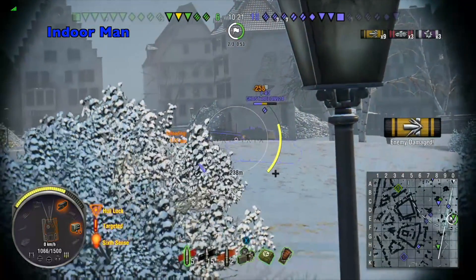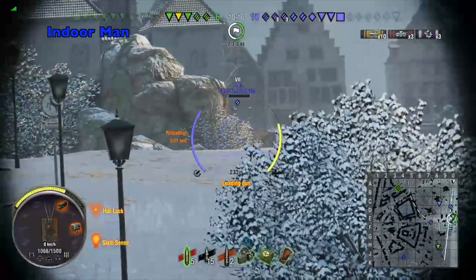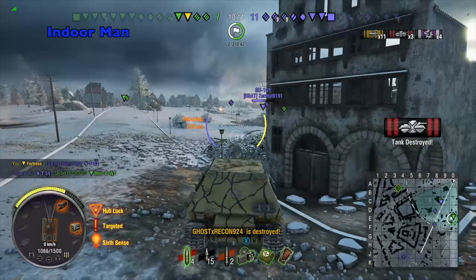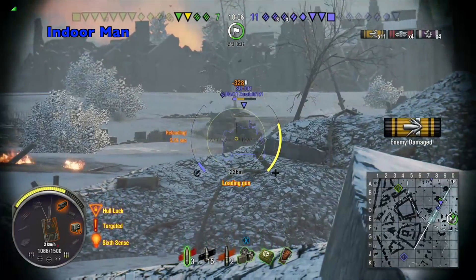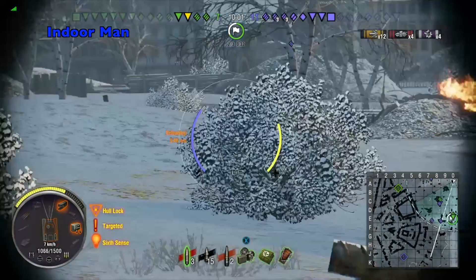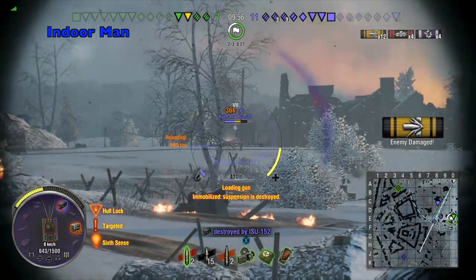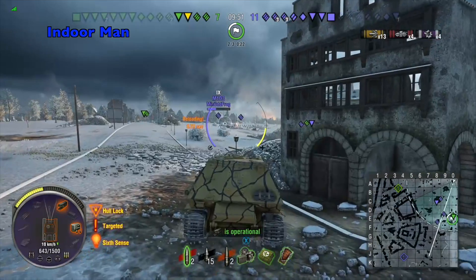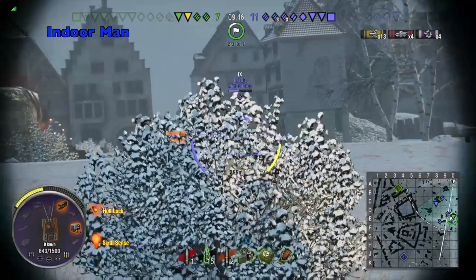In terms of mobility comparison, the tech tree variant gets 140 more horsepower and 1 degree per second more traverse, but they have the same top speed. That horsepower difference is quite considerable when climbing hills, but this tank isn't known for its mobility anyway, so it's just making the game style more extreme. To balance it out, the Fortress Ferdinand gets a better concealment value of 41 compared to the tech tree variant's 32 — an interesting trade-off. Besides those few things the tanks are identical, but I feel the tech tree variant does have an advantage.